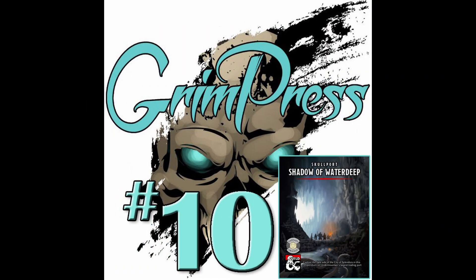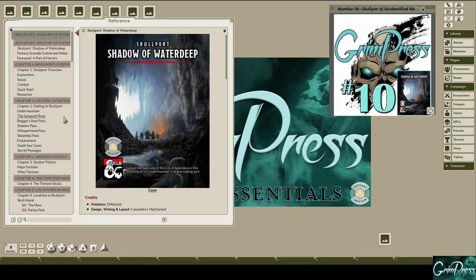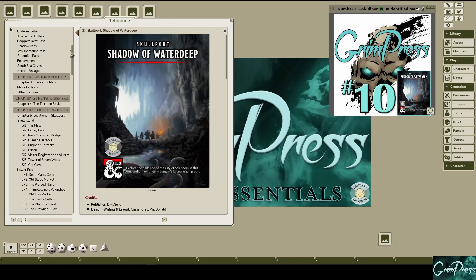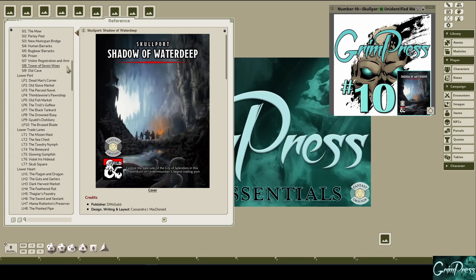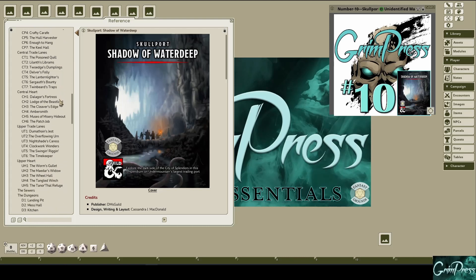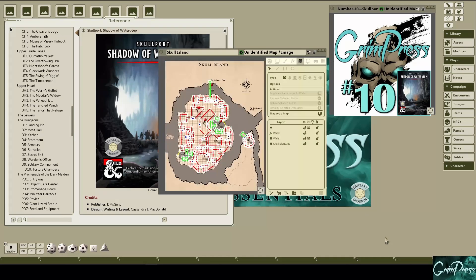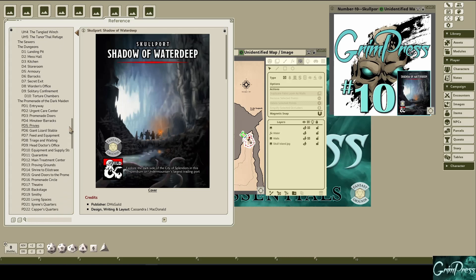Coming in at number 10, we have Skullport: Shadow of Waterdeep by Cassandra MacDonald. Skullport — a place of pirates, scoundrels, slavers, and all other manner of unseemly folk. This supplement can serve as a companion to Waterdeep: Dungeon of the Mad Mage, or as a standalone setting for a campaign in the Port of Shadows. If you've played Dungeon of the Mad Mage, you'll know it provides some pretty scanty info on Skullport, even though it's one of the player's destinations. The supplement fills in things awesomely — maps, locations, shops, NPCs. It is indispensable if you need Skullport as a location for a campaign you are doing.